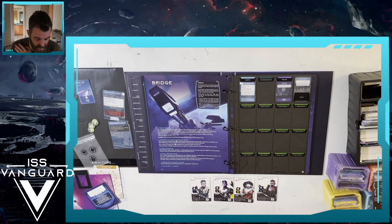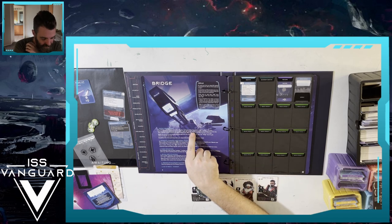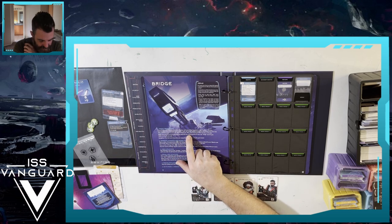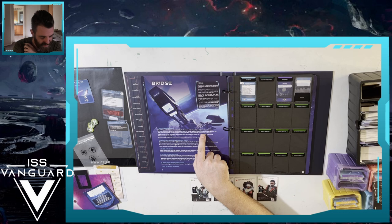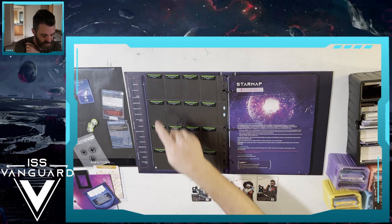The number of dice in each section cannot be reduced below four - if a section only has four dice, discard two success tokens instead. We definitely want morale to stay high. Install bridge cards: take all bridge cards - objective, secondary objective, tech level, bridge upgrade - out of the awaiting envelope and insert them into the appropriate slots on page 3. Cards with bridge upgrade text are inserted into the reverse side of the card holder on page 4.